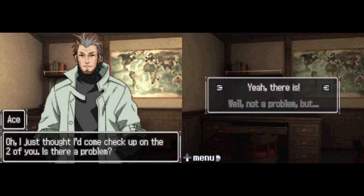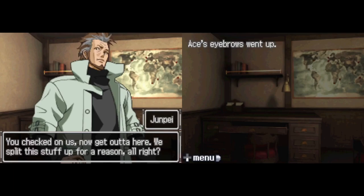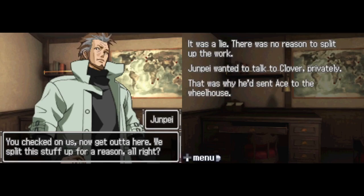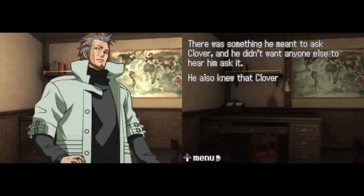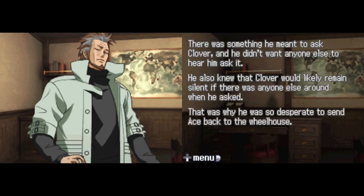I just thought I'd come and check up on the two of you. Is there a problem? Yeah, there is. Ace's eyebrows went up. You checked on us, now get out of here. We should split this stuff up for a reason. It was a lie — there was no reason to split up the work. Yunpei wanted to talk to Clover privately. That was why he'd sent Ace to the wheelhouse. There was something he meant to ask Clover, but he didn't want anyone else to hear. He also knew that Clover would likely remain silent if there was anyone else around.